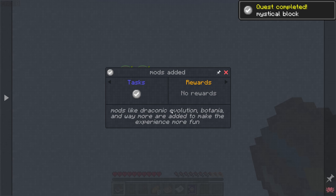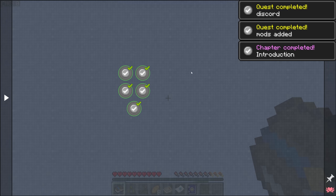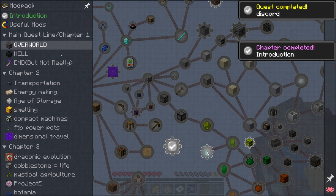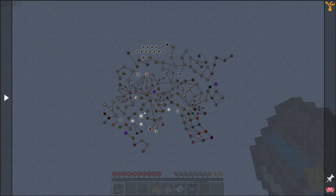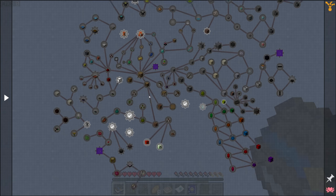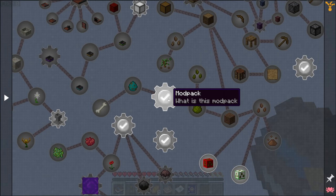Mods like Draconic Evolution, Botania, and Waystones are added to make the experience more fun, and there's also a Discord link if you want to join the Mystical Block Discord. Our quest begins here with the Overworld questline, which is a little sprawling and a little intimidating when you first look at it, but I'm fairly certain that right here is where we want to start.